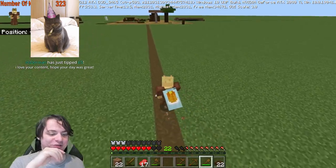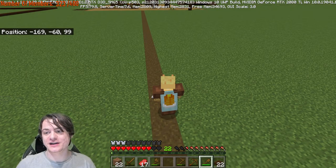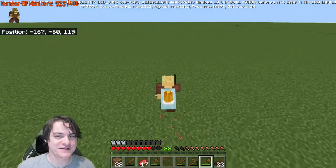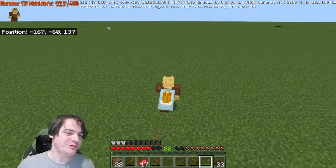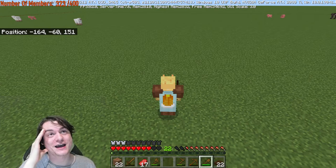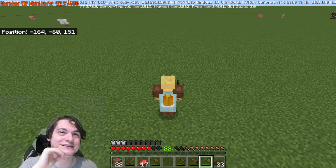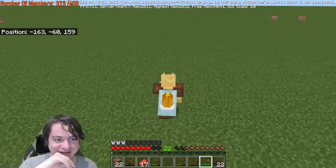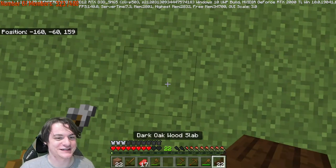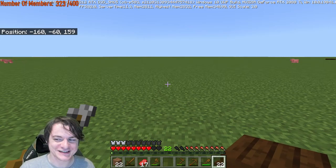"I love your content, hope your day was great," says Dorian — thank you very much! If I stand in the middle here, nothing should be able to spawn outside of this. How do we calculate the middle? 96 and 224 — you add 4, remove 4, that makes 100 and 220. So the middle point is 160, 160. I think this is the midpoint where we should start building our farm. "The constant sound of broken shovels is hilarious to me, since I'm kind of using this as a podcast," as Danielle.